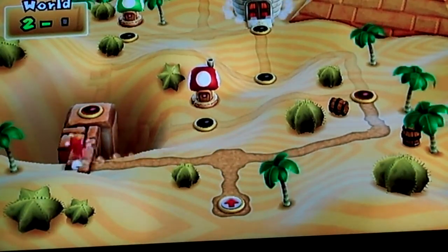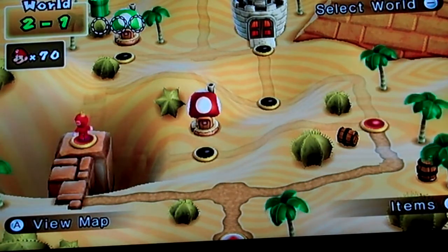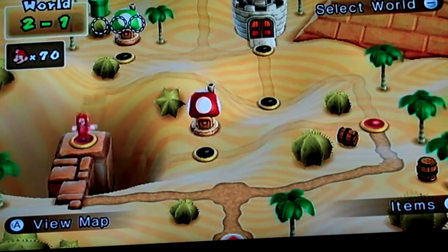Welcome to the next part of my Mario walkthroughs. I went back to World 1 and grabbed a propeller mushroom because you'll really need it for this level. If you want the third coin made way easier, you need a propeller mushroom.